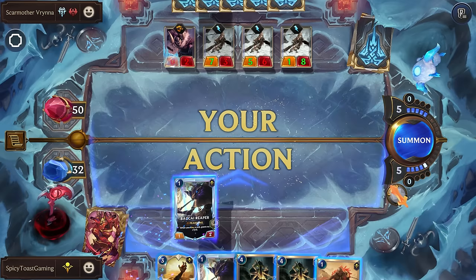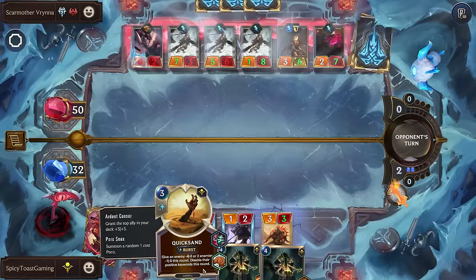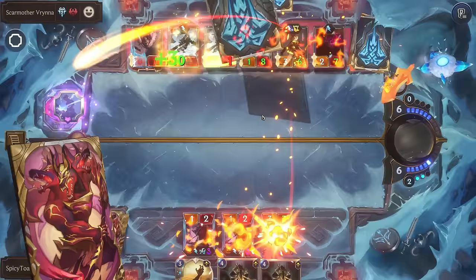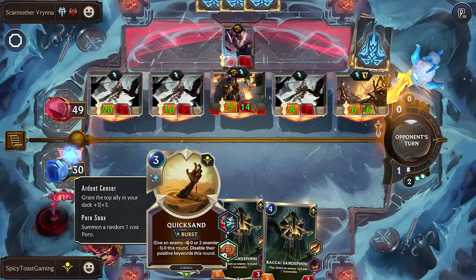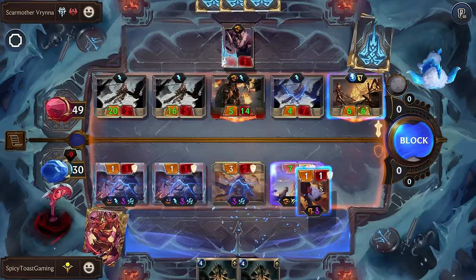Forgetting his death to an immortal. So we're mostly just building out our board here. Attacking into that isn't really gonna be good for us. Granted, that Ember Maiden is very bad for us. We're not really drawing the cards we need. I think let's go ahead and reduce down this one's attack just so that we can get one unit surviving on our board.